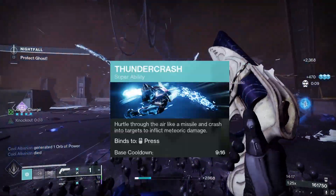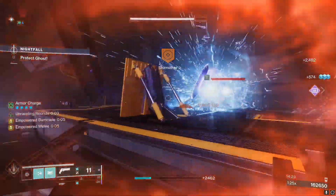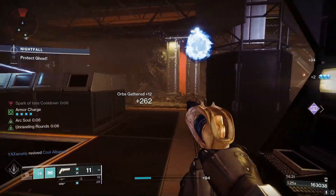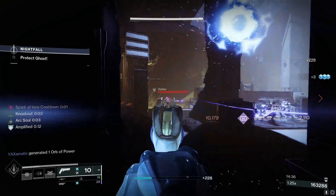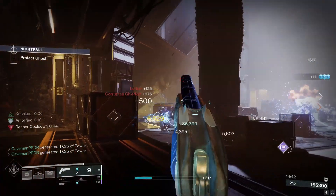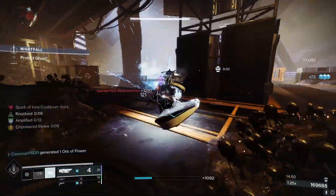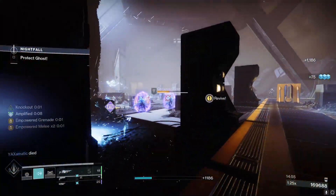I personally run Thundercrash — it has the best overall burst damage for single target, and that's just what I prefer. I can use Heart of Inmost Light, and if the loadouts aren't locked in the content, I can swap to Cuirass of the Falling Star to do major Thundercrash damage. Otherwise, if you want to go for more of an add-clear role, you could go with Fist of Havoc, but I think Thundercrash for single-target damage is just better.